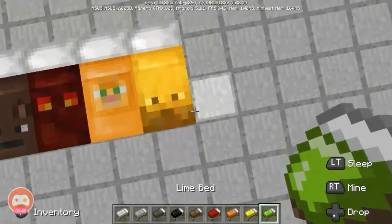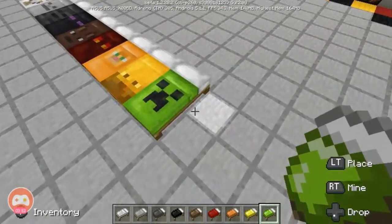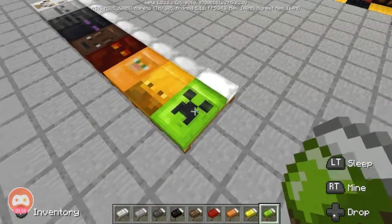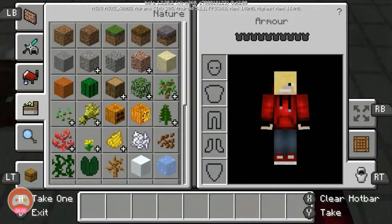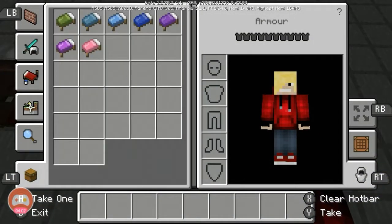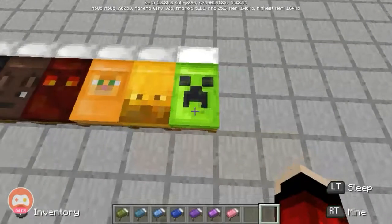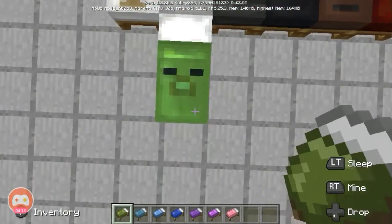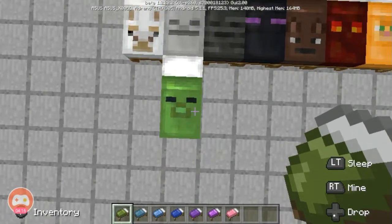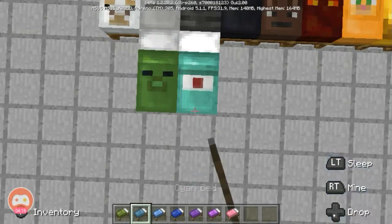The lime bed is just like the creeper bed from the previous video. Now let's check the green bed. The green bed is a zombie bed.